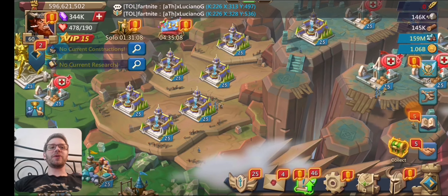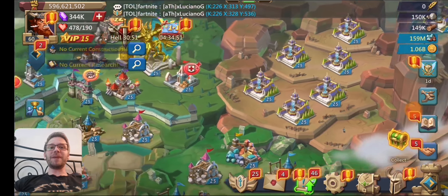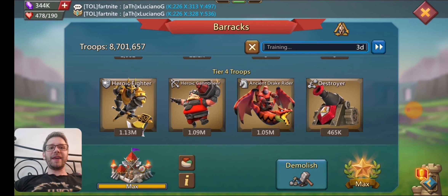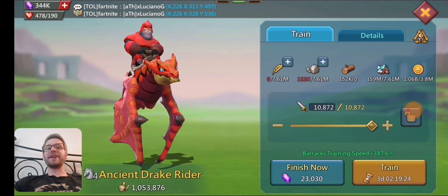You have about 120,000 tier four troops in the infirmaries. When those are healed, you'll probably be over 600 million might. It has about 305,000 infirmary space, so you'll have quite a bit of troops to start off. You'll have about 10,000 troops capacity to start, and it'll take you about three days to build 10,000 tier four troops — so not too bad.